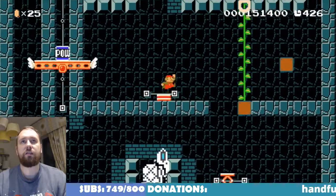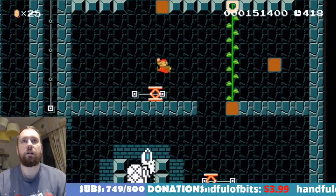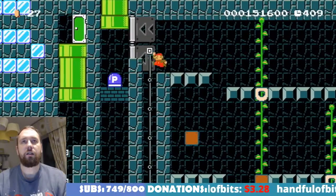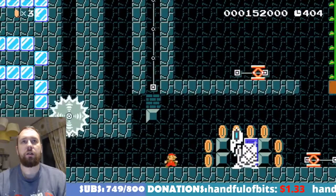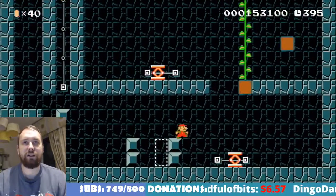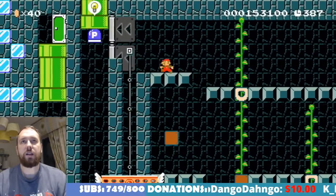Guessing we'll need... well, that gives you crazy momentum. We didn't need to do anything there. All we need to do... no, then we need to go around once more. I can get straight up there — P-switch has fallen.